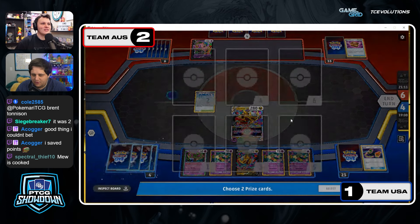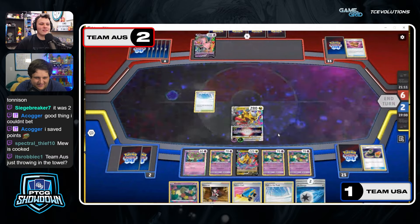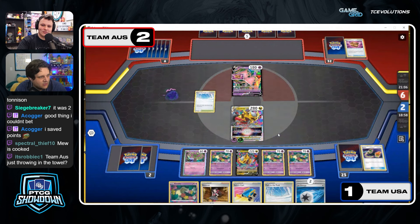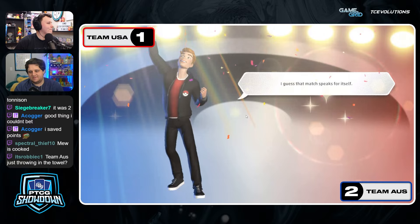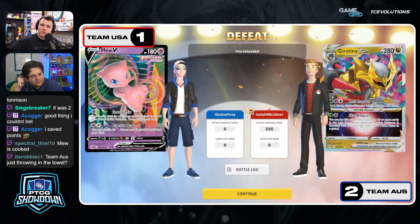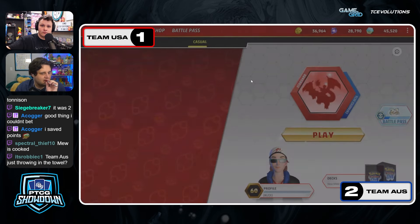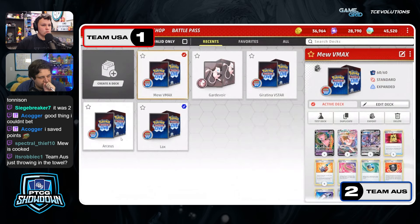Australia has been using all this time to pick their next deck. Let's tune into US — see if they concede. Australia, I was thinking — okay, are they at the end? Their full process? Yeah, they're conceding right now. They're instantly ready. Wait — Lax? Wait, we haven't decided if we're going first or second yet. We can go second — I think we go second. The only time it really matters they're going to lead Tomb regardless.